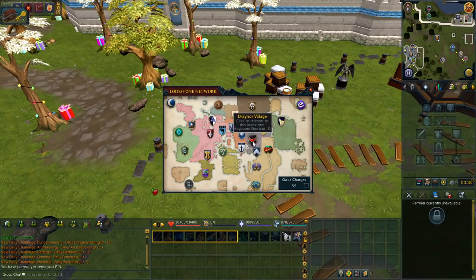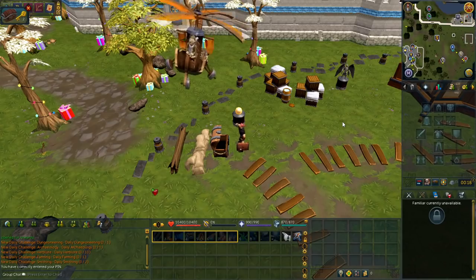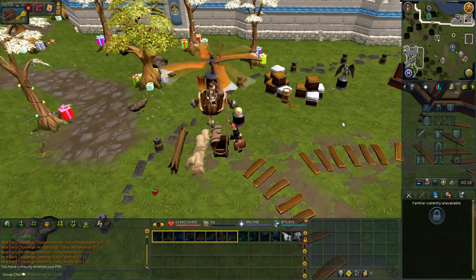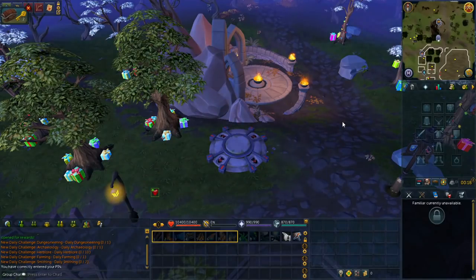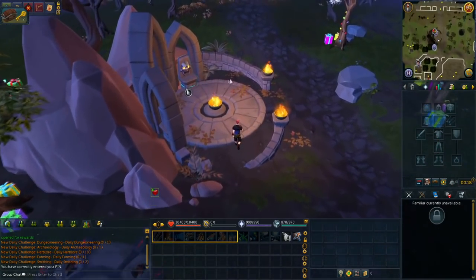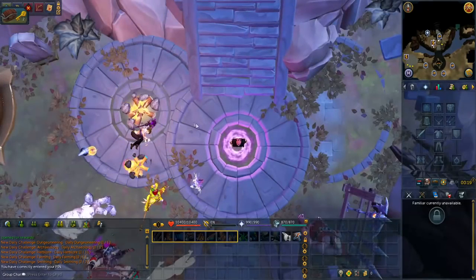The very first unlock is pretty much the most simple unlock on this list and that is Wars Retreat. If you don't know how to get there for the first time, you go north of the Draenor Lodestone then enter this portal. You'll talk to this NPC and then you'll see a lot of these unlocks. The very first thing you want to unlock is the Wars Retreat teleport. You just kill 10 of any boss, even KBD or mole, which is doable with tier 50 gear.